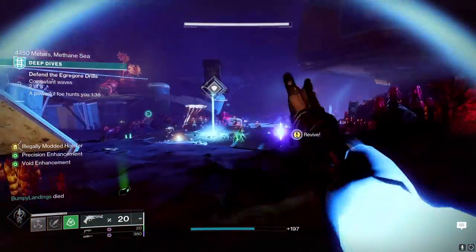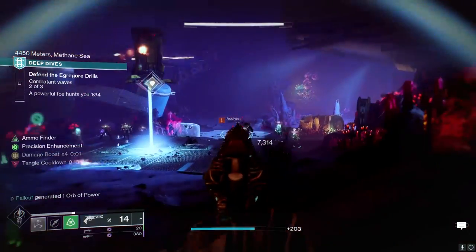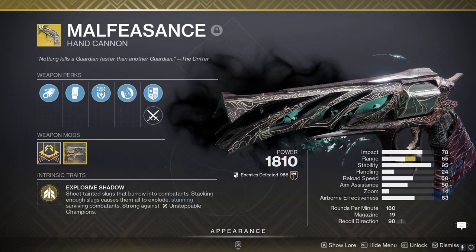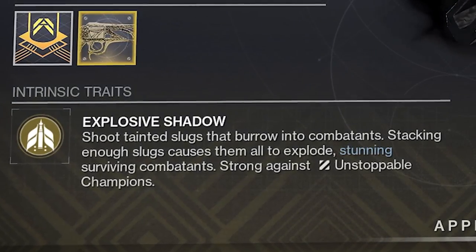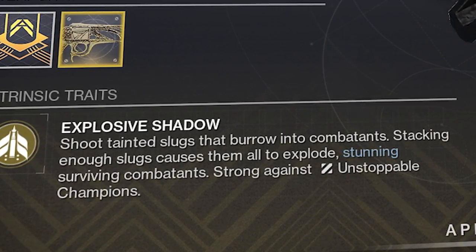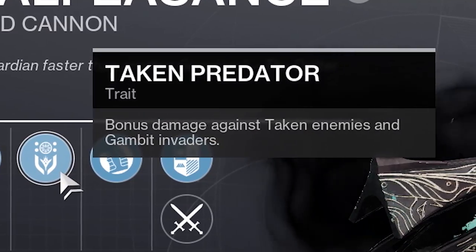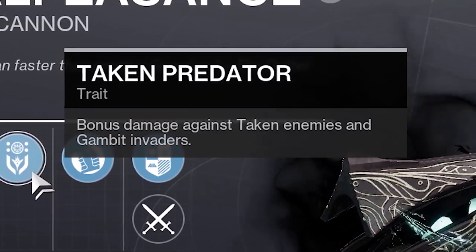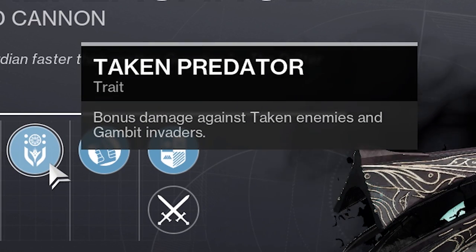Moving on to a combo which was on many a player's radar for a while but only recently got much better. I'm talking about Malfeasance and the Lucky Pants. Malfeasance is a 180 RPM kinetic hand cannon that fires out tainted slugs that dig into combatants. Stacking enough slugs causes them to explode, which stuns the enemy and has the power to halt unstoppable champions. Thanks to Taken Predator, the gun deals extra damage to Taken enemies, and if you play Gambit, you can hit invaders harder too.